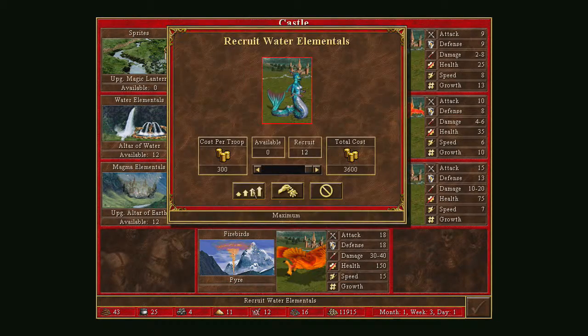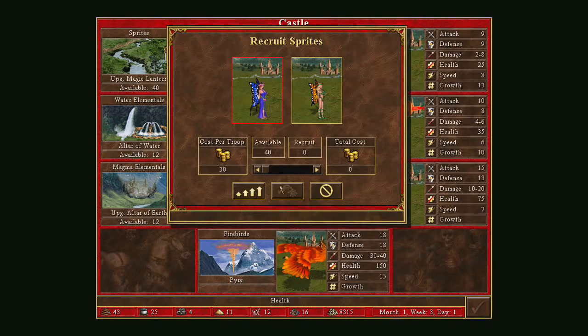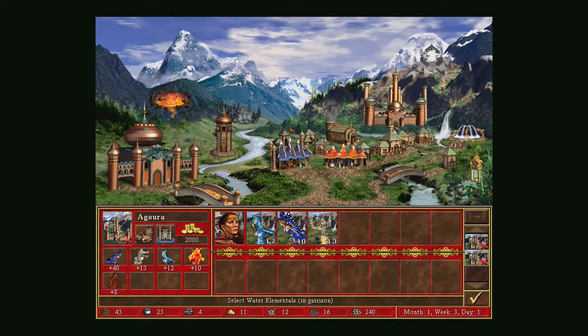We'll get the Water Elementals first. The problem sometimes is that you have too many troop types and you can't afford them all. You have to be careful with your money. We're actually running out now — we've only got 240 gold left.